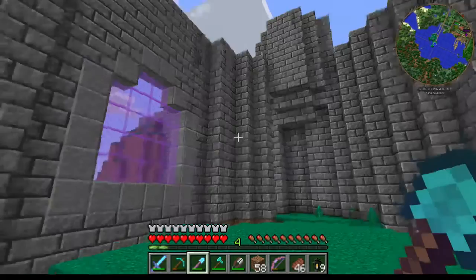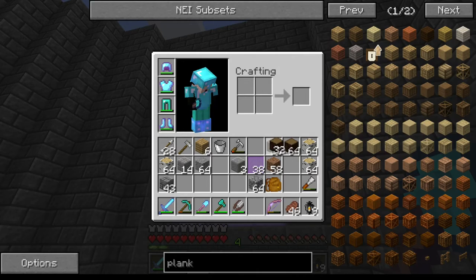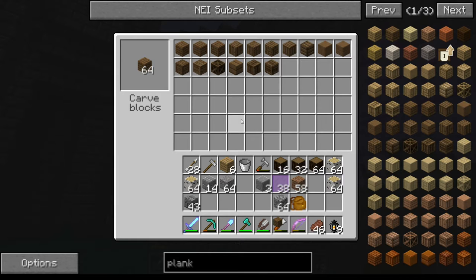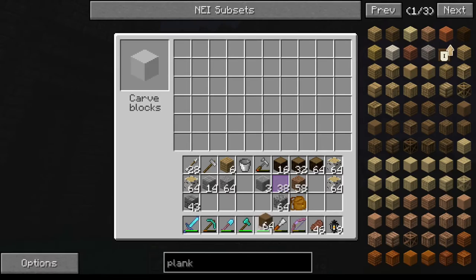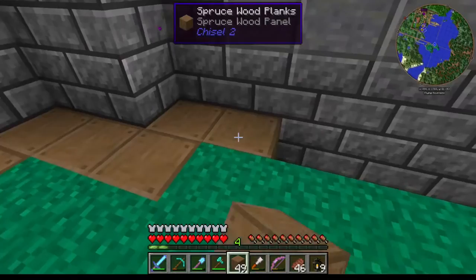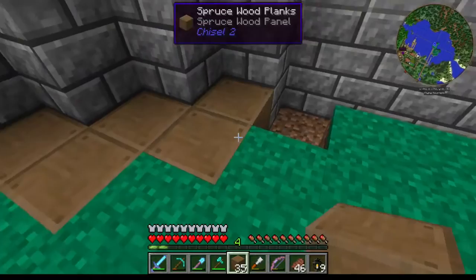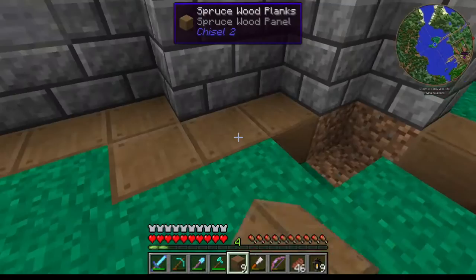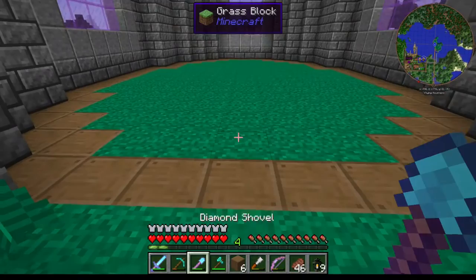I've got the windows in — very purple! I brought a little bit of spruce to start with. I think spruce for the floor, or maybe a mixture of spruce and birch. I would have preferred dark oak — I don't have any, so spruce is the next best thing. The dark oak texture really does look like it's had a good layer of wax on it, it's just such a richer color. But you know, beggars and choosers.